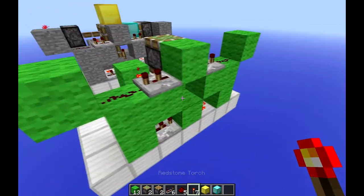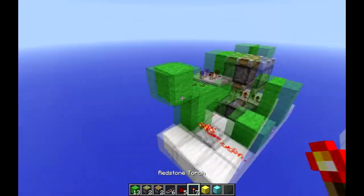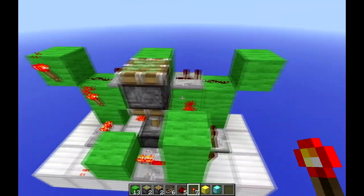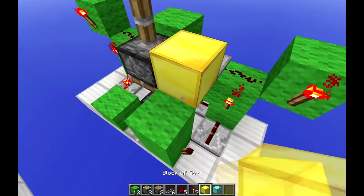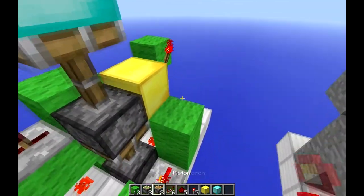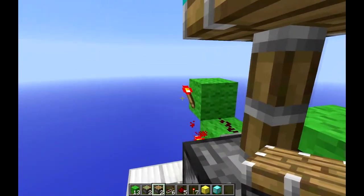Put a redstone torch in the back here, redstone torch here, here, here, and here. Now you just want to put your floor block — whatever you're swapping — and put a piston facing in this way, and a piston facing in this way.